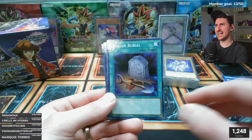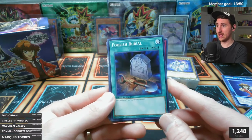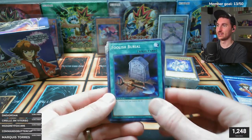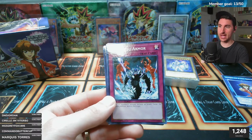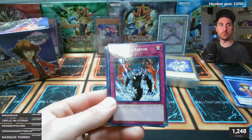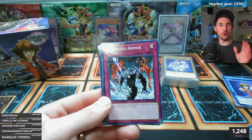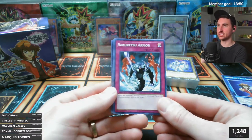Pot of Avarice - the last time this was printed secret rare was in Legendary Collection: Joey's World, which is over a decade old and very expensive to find. That's one of my favorite sets of all time because all the vanilla monsters have exclusive flavor text boxes with Joey catchphrases on them. If you can find Joey's World commons, look for all the vanilla monsters Joey uses - their flavor text is hysterical.